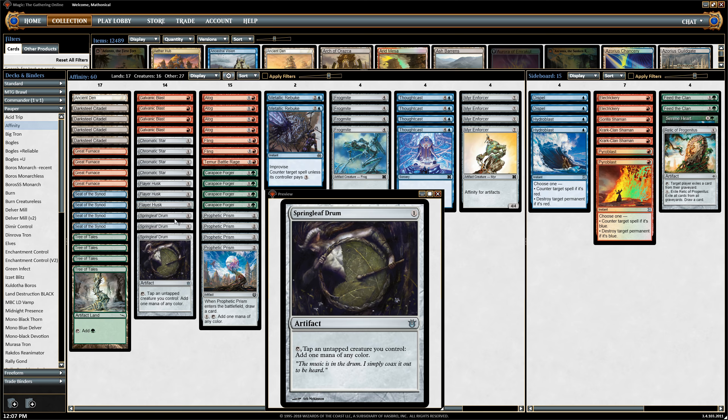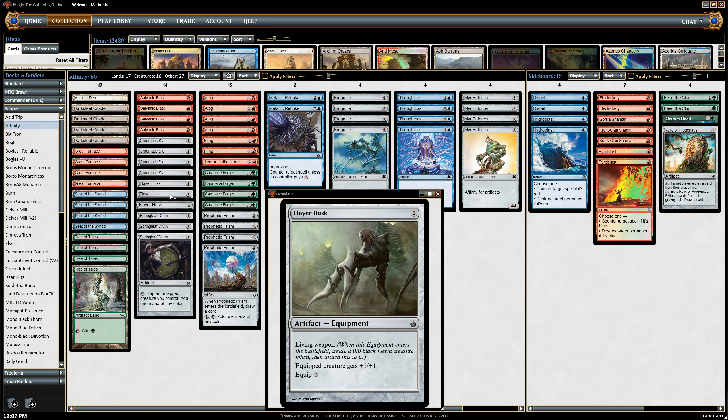To combine with the Springleaf Drum and another artifact, Flare Husk is a really nice card at bringing this whole deck together. It's a one-drop that allows us to tap the germ for Springleaf Drum. It has an artifact that stays untapped for Metallic Rebuke, which we'll get to later. And of course we can always just equip this onto one of our creatures to make it just that little bit bigger, which is quite helpful in some circumstances. Great for Edict Fodder — just an all-around really nice card to have.